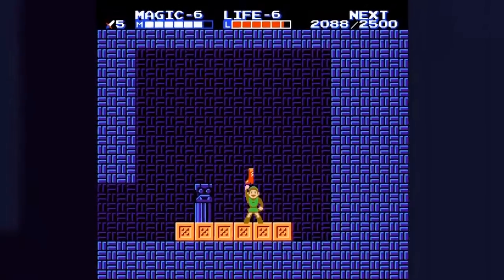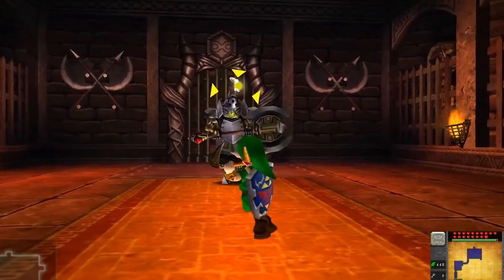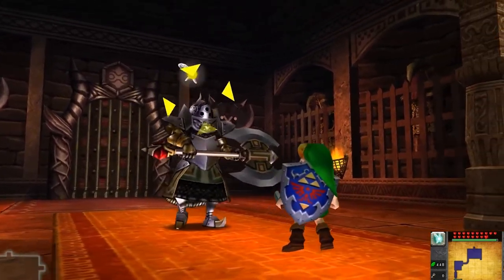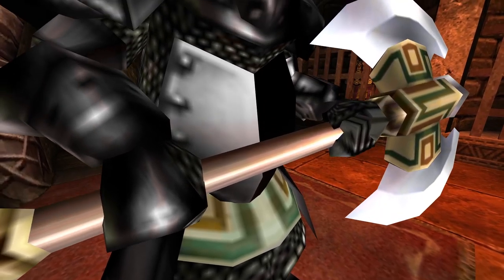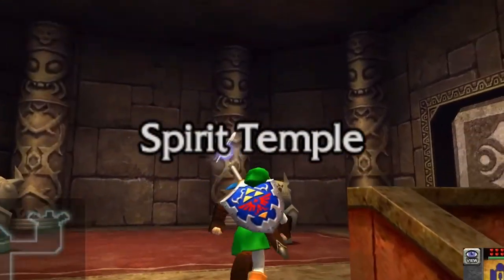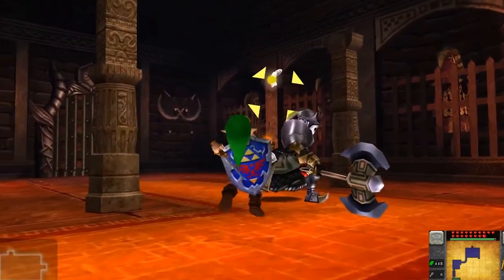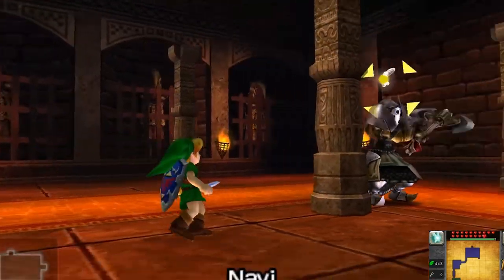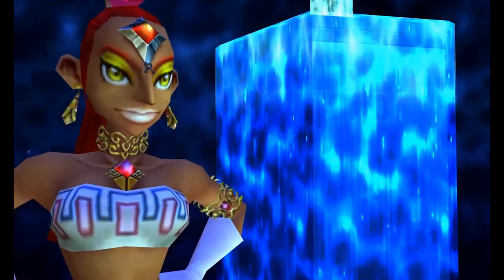Now let's talk about the real reason why you're here: the Gerudo Knuckles, which are a much different beast. The Iron Knuckles from Ocarina of Time are only found in the Spirit Temple and Ganondorf's castle. In the Spirit Temple, pots are constantly flying around and it's generally considered pretty haunted. As you fight the Iron Knuckles — of which there are only three in the Spirit Temple — their armor falls off, revealing a rather slender, more feminine form beneath. The final knuckle is actually revealed to be a brainwashed Nabooru, a Gerudo leader who awakens later as the Sage of Spirit.